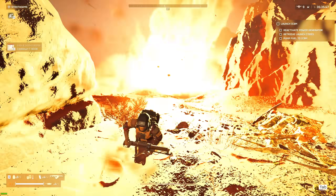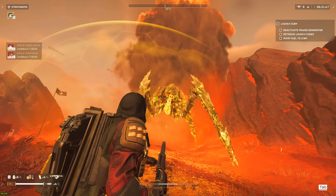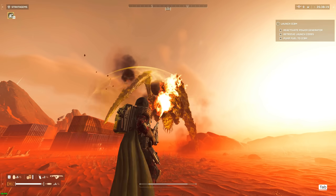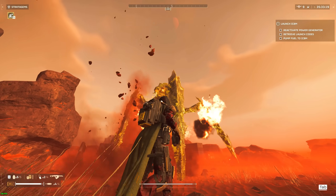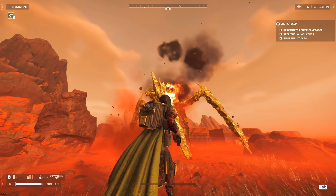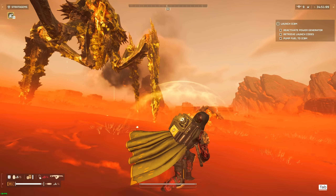I also tested the Flamethrower on a Bile Titan that was previously damaged by a 500kg bomb, and I used all 4 of its tanks and it still wasn't able to bring down the Bile Titan. I feel like both of these weapons should be way more armored-target focused, but I like the direction they're going anyways.